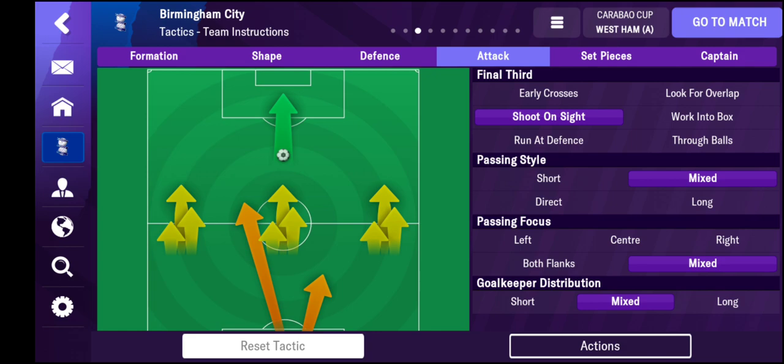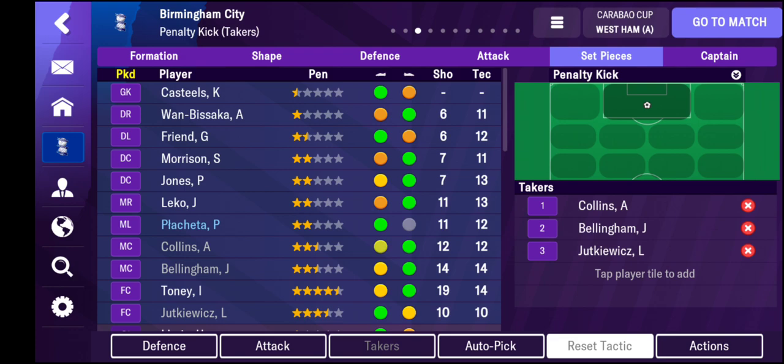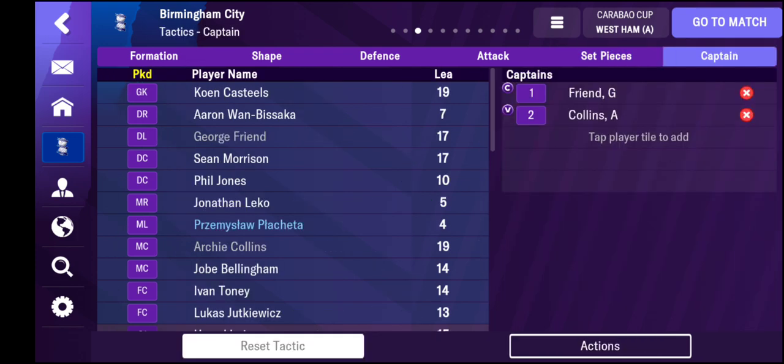We're also going to be a bit more of a shithouse team - I noticed off-camera it was something Blackburn did really well. So we're now time-wasting a little bit, playing for every minute, which has had a positive effect in the last three games. In attack, we now shoot on sight again and have started scoring more goals that way. Archie Collins is our main penalty taker, then Joe Bellingham, then Jukovic - who has started turning up and creating chances in the last couple of games. George Friend is my captain and Archie Collins my vice-captain.